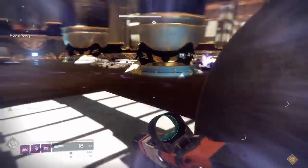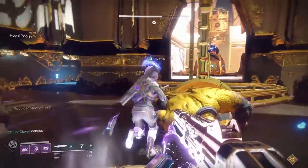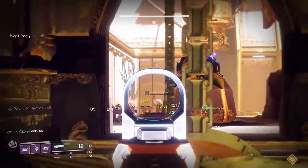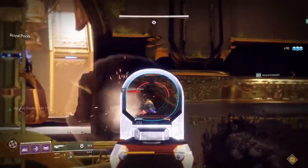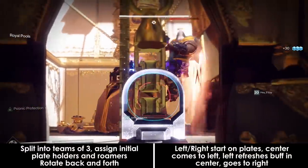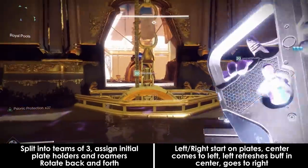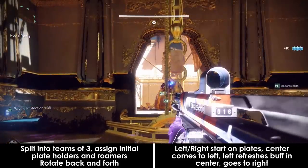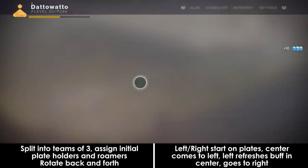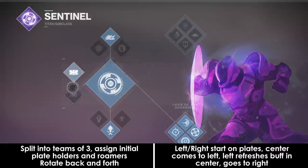You'll also need to deal with angry, naked, high-health Cabal from time to time, and these guys hurt. They'll spawn from where the chain is and are melee based. Here's the strategy: split your team into 2 groups of 3 and assign each team a side. My team ended up doing top and bottom sides, some people were doing left and right sides — do whichever your team feels comfortable with. You'll have 4 people stand on their plates at the same time and then 1 in the middle to start the encounter.